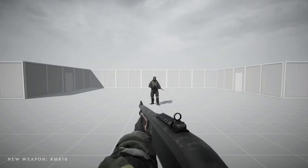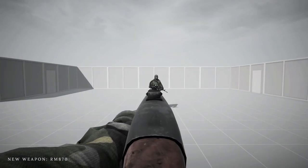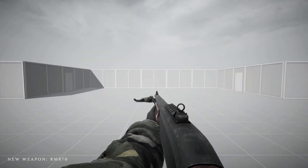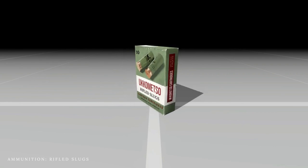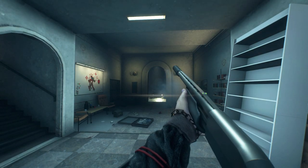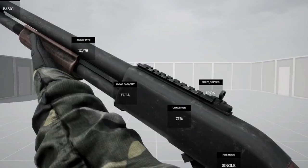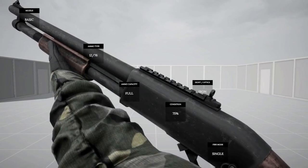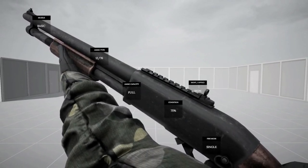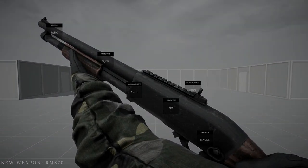Then the shotgun of choice! The RM870 is probably going to be a pretty solid weapon to use, with slugs and buckshot for our choice of ammunition. Plus, the potential for muzzle options like chokes, and maybe in the future after an upgrade, silencers as well. As an aside, I really dig the texture work the developer puts together on these guns — the shading and use of detail is so excellent.